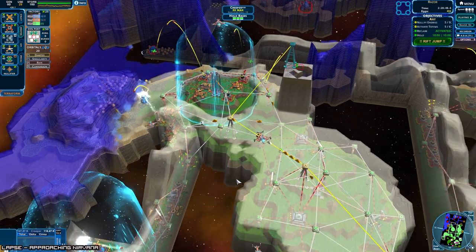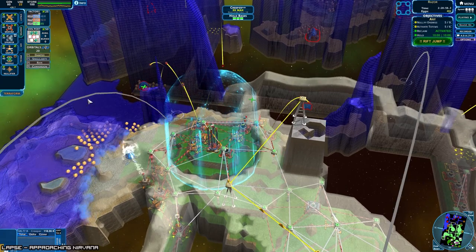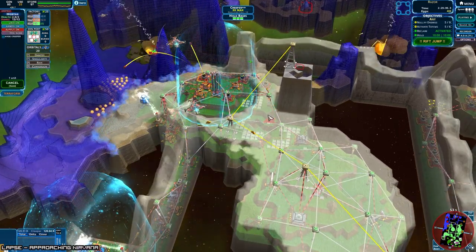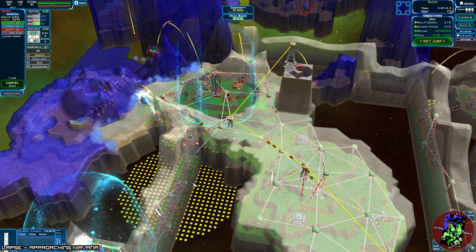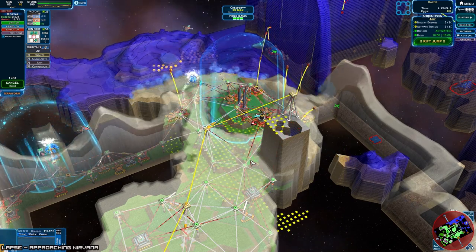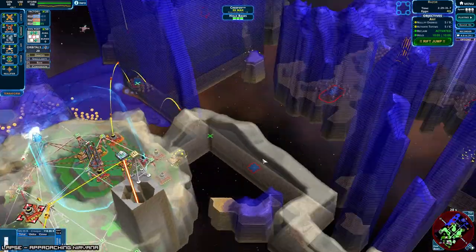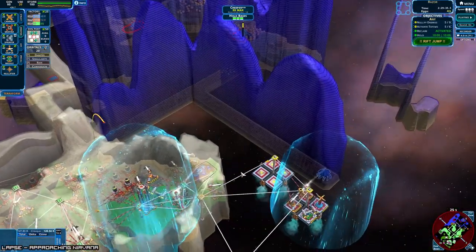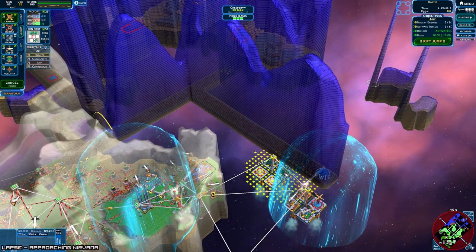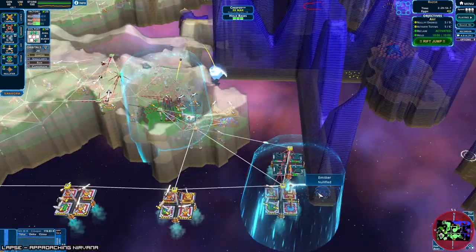Weapon sprayer. Another sprayer here — okay. Let's see if it actually works. Yeah, there we go. We've taken that for my own. How's this area looking? Still nullified, still deep. There we go.